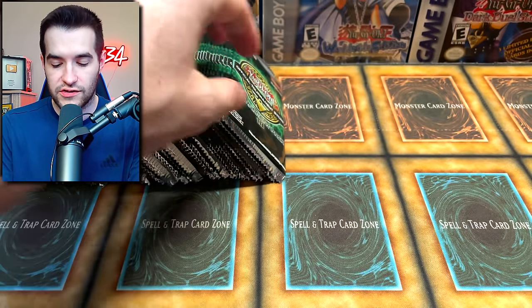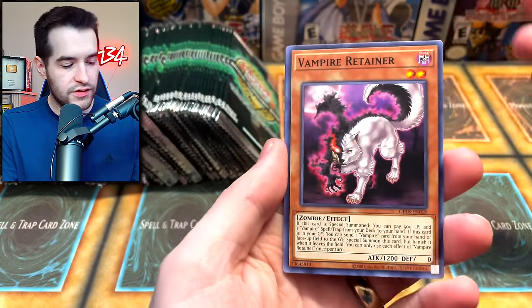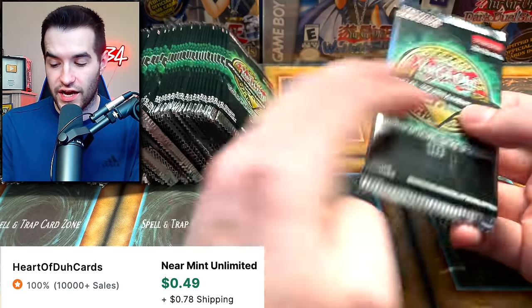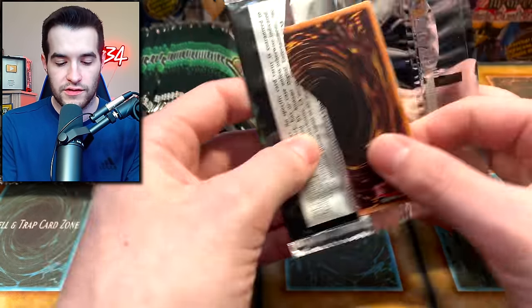We got another Manju, another Token Collector — another good one. The cool thing about OTS is there's usually a lot of money cards — some good commons, some good supers, and of course the ultimate rares, so there's usually a lot of good stuff. We've got a Feather Pin, Kagamusha Knight — another good one for Phantom Knights, I know they're kind of popular at this point.